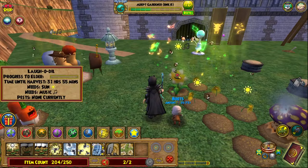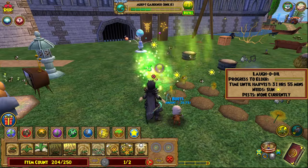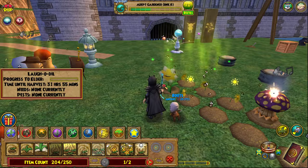Things can have multiple needs at the same time — this one needed both sunlight and music. So we're going to also give it some sunlight. You'll also notice it says 'time until harvest' — that's important because you can harvest your plants at that time. You want to make sure that you keep track of your plants during this time period so that you can harvest them.